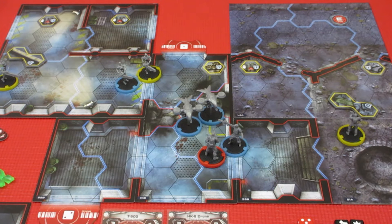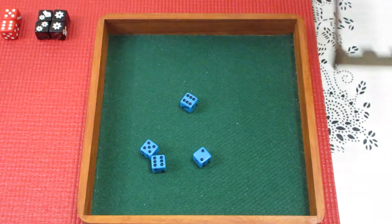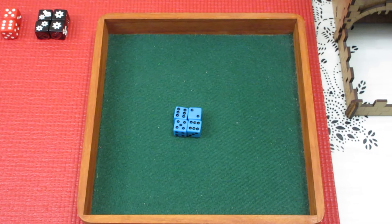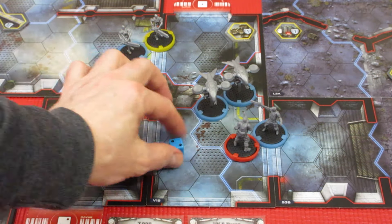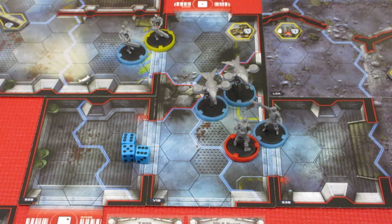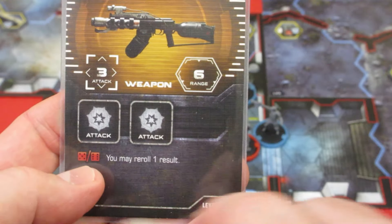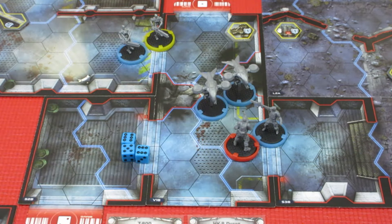We're going to have Alex go first, so let's grab his dice and roll them up. Alex gets a two, a couple of sixes, and a five. The first thing he's going to do is heal one wound — he'll take the two and put it as a rest action, healing one of his two wounds. He's looking in pretty good shape now.